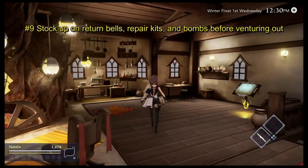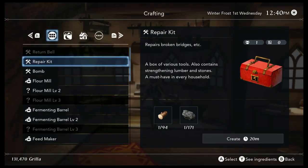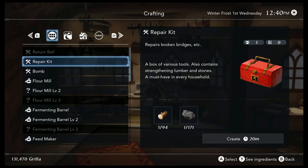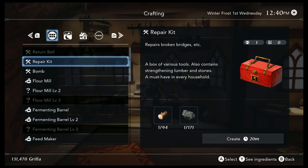Pretty early in the game you'll get recipes for return bells, repair kits, and bombs. I would make sure that before going out to any dungeon you have at least three to four of each with you at all times. This will save you a lot of back and forth to your home to craft items.